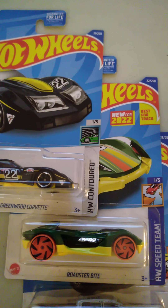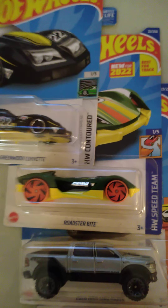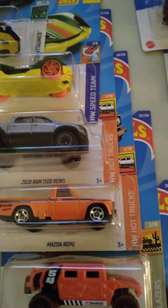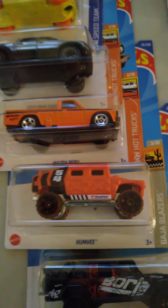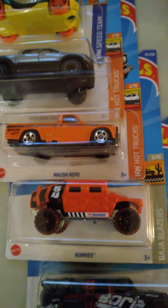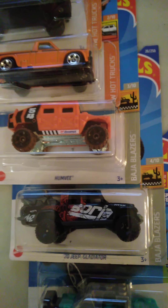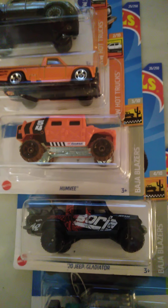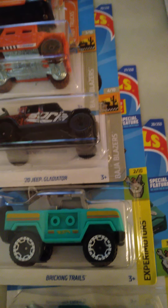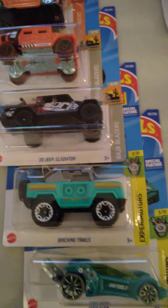22, we've got a new car here — Roadster bike, looks neat. 23, Ford pickup truck. 24, a Mazda pickup truck. 25, we've got the Humvee in a new color, like an orange sort of security type. Next one, we've got the Jeep Gladiator — that car's been out in a few premiums lately too, it's a nice casting. Next there, we have the Bricking Trails — I believe that was new last year, it's a neat car.